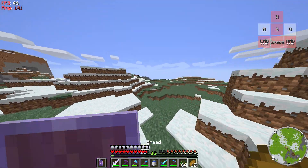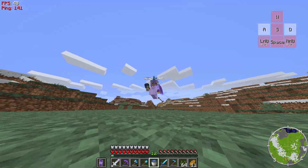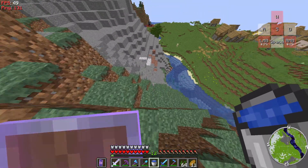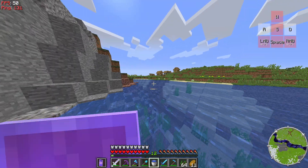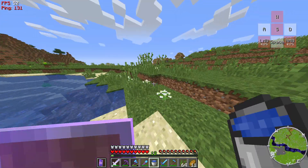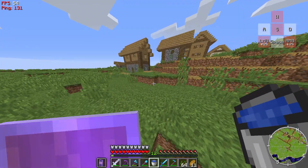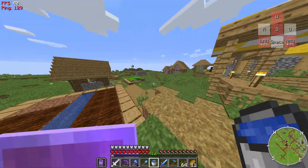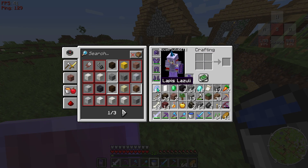Over here at the far end there is a village with a portal to go to the Nether. Yes, I have full netherite armor — it just looks weird, like some new type of armor. Let me go to the village while I'm doing this. The portal's over there, and if I come over this way you'll see there's a weird structure just in the middle of the village — that's where the mending villager and the fletcher is. That's how I got all that mending.